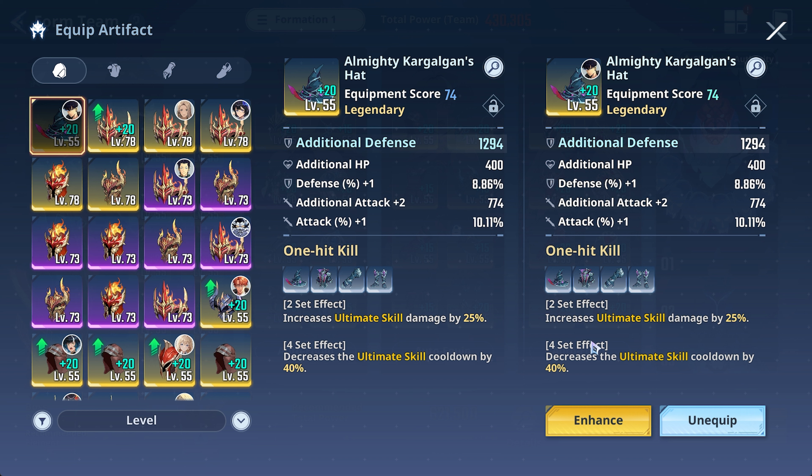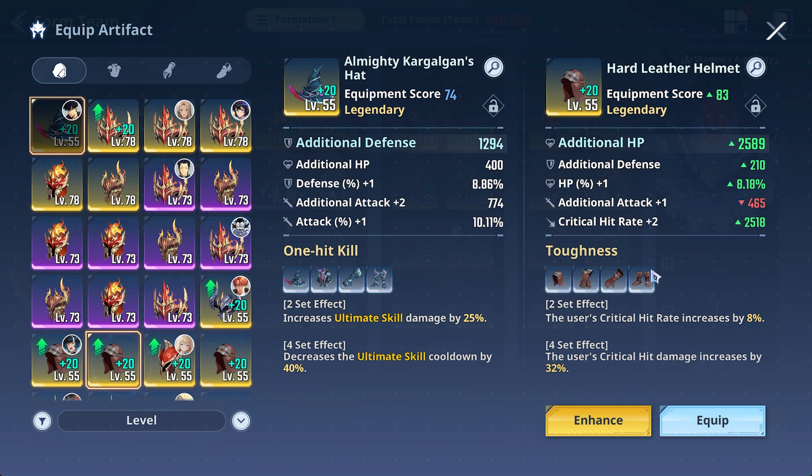There are multiple enemies on Wave 10, so using your ultimate is super, super helpful — you're able to hit the whole map at once, making for a much easier time. You can also use other effect sets such as the Toughness set, which is always a solid choice.